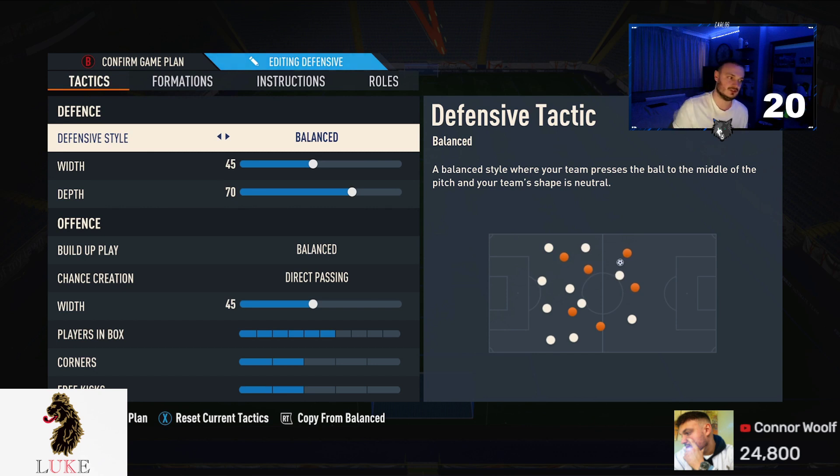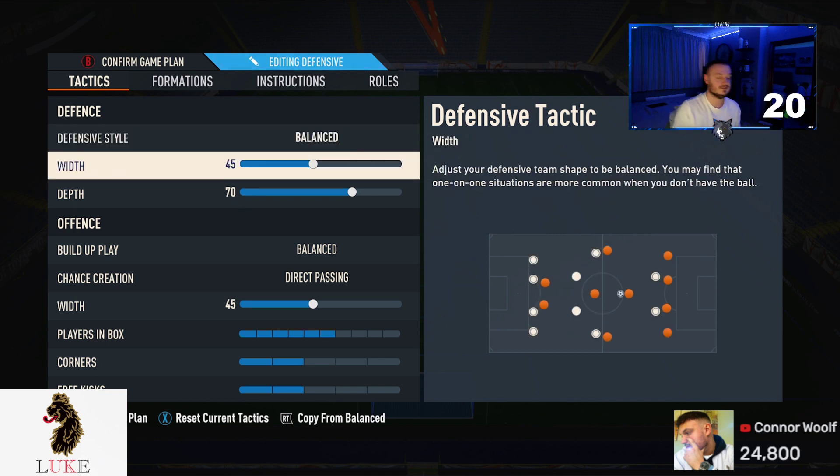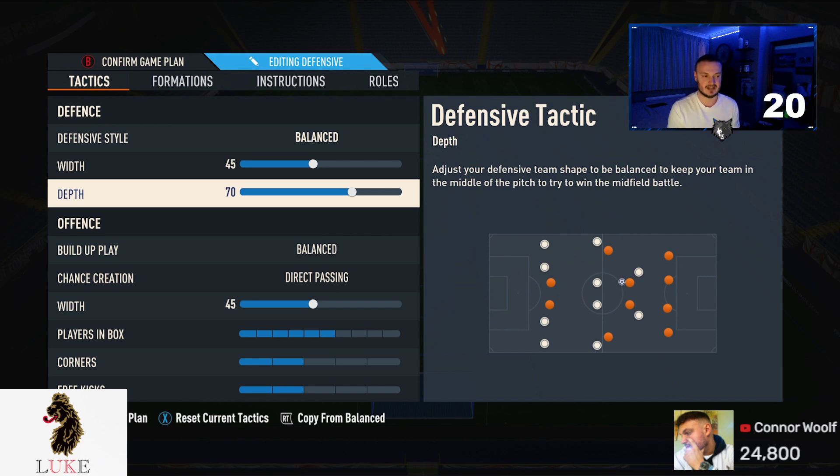The custom tactics I used with the 4-3-2-1: Balanced on the defensive style — that is never going to change. 45 on the width, along with 70 depth. I've upped my depth back to 70 now and I'm really enjoying it. If you do struggle defensively, lower your depth down to 55 — as I always say, I used to play 55 anyway, but I'm enjoying playing a little more aggressive again, so I've upped it to 70.